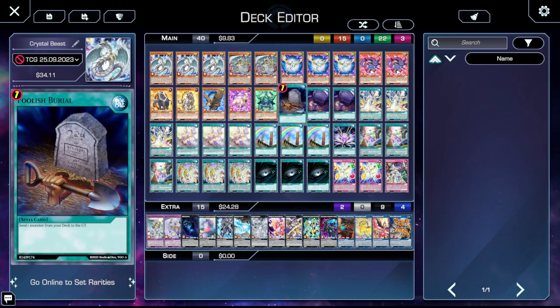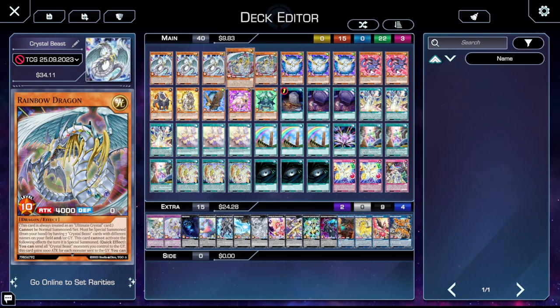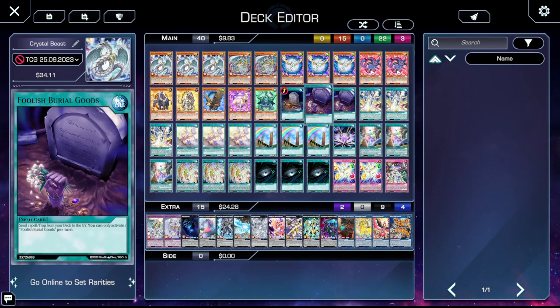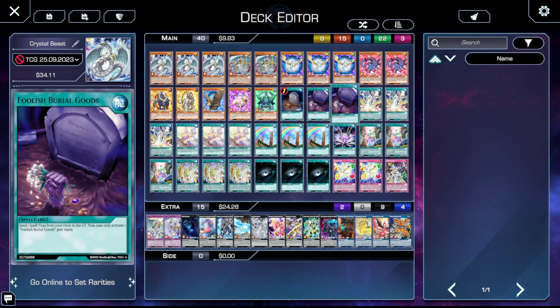One copy of Foolish Burial. This is solely here to give you an additional Crystal Beast name in your graveyard to allow you to summon Rainbow Dragon more easily. Two copies of Foolish Burial Goods — this is only in here for Crystal Miracle. If we put Crystal Miracle in the graveyard, whenever a Crystal Beast card is placed in your spell trap card zone, you can banish the card to place a Crystal Beast monster from your hand or graveyard face-up in your spell trap card zone as a continuous spell, giving you an additional name.